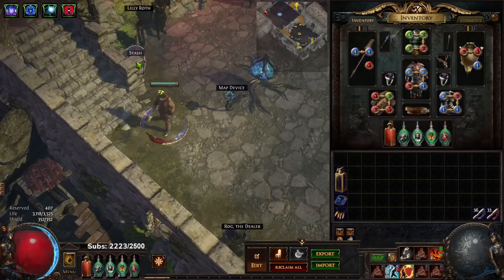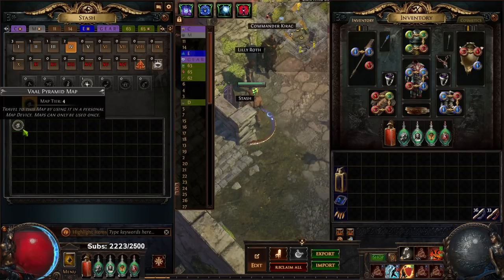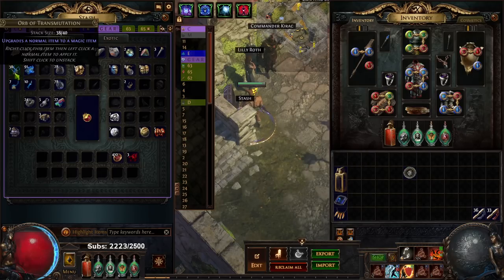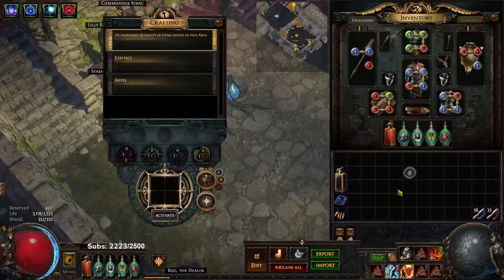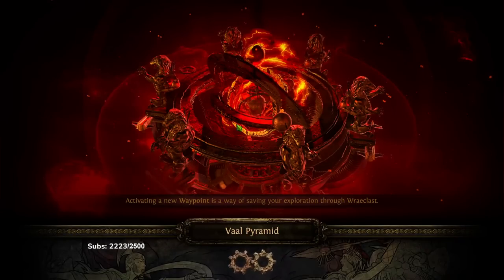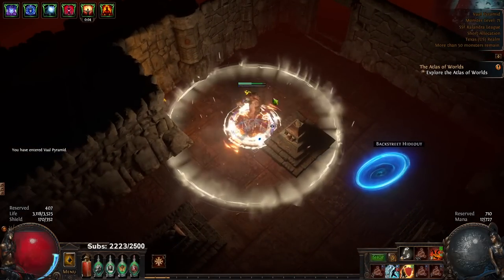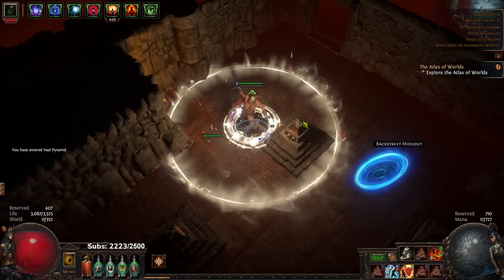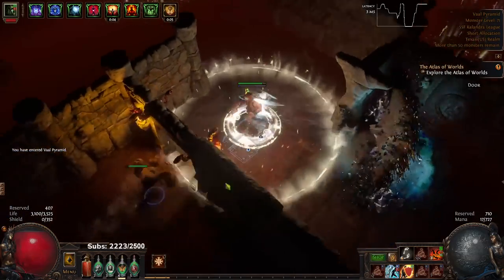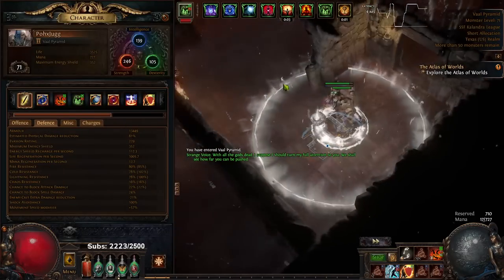I'm going to jump into a quick map and then we're going to talk about gear itemization. We haven't gone very far since we just started — let me run this T4 map, which is actually our highest yet. Previously I was telling you guys I was going to use Efficacy, but for now I'm just using Inka We because my damage still feels fine. Not sure if I should do delirium — probably not very smart actually.